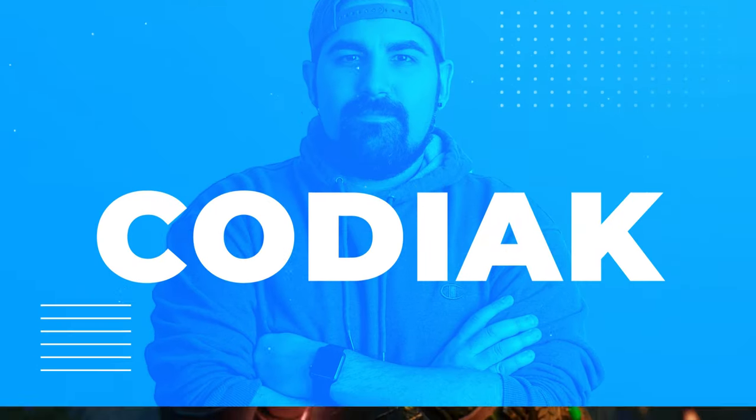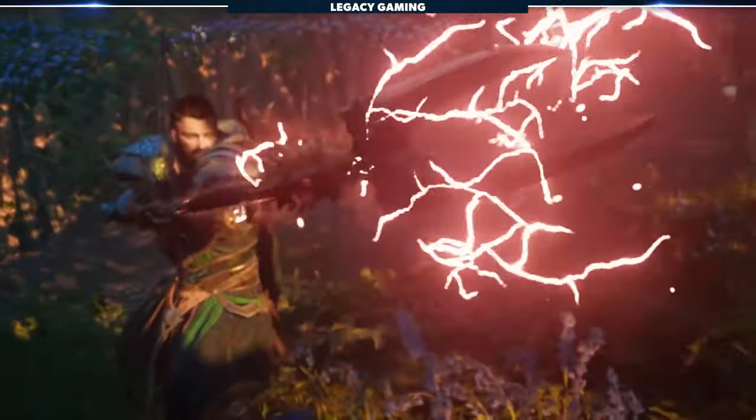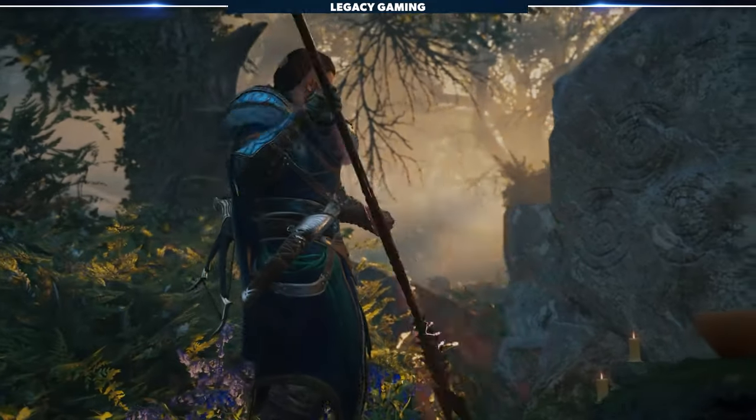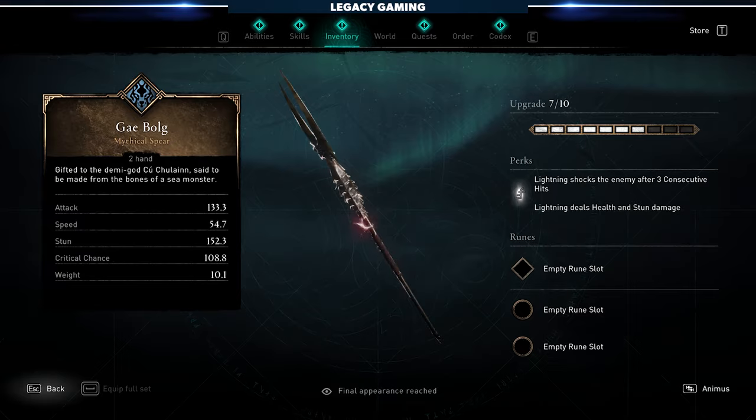Hey there friends, it's Kodiak here and welcome back to another Assassin's Creed Valhalla guide. Today we are heading to Ireland and sharing how to get the Gae Bulg, the legendary weapon added into the game during the Wrath of the Druids DLC.